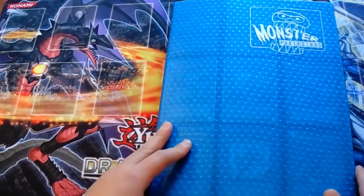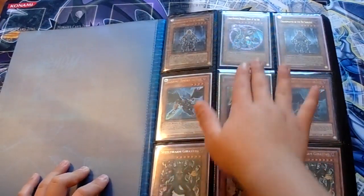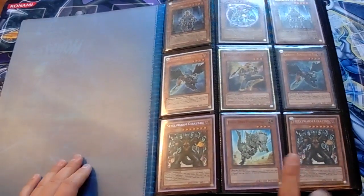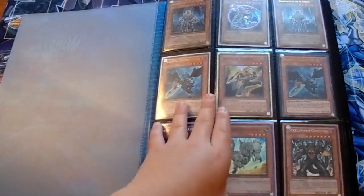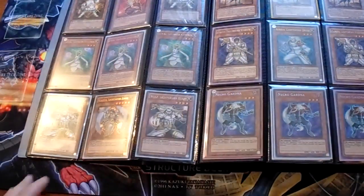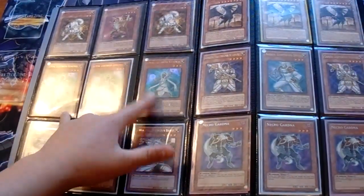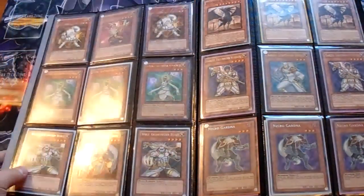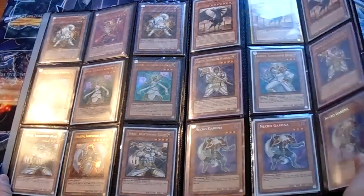So first page: you've got two Gold Grandmasters, Chaos Emperor Dragon Ultra, two Zephyros, and Exector Hornet. Hornet is not first-edition, but it's mid. Next page — for the Lightsworn page: three Necro Gardnas, four Luminas — two sets of Luminas. Sorry for the glare. Three common Judgment Dragons, Garoth.